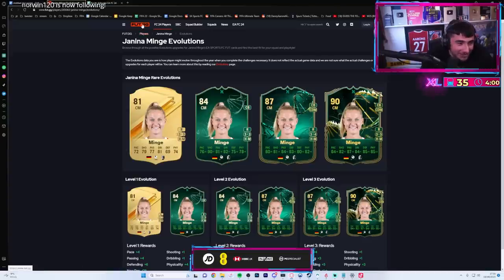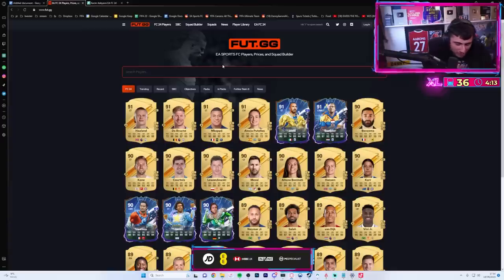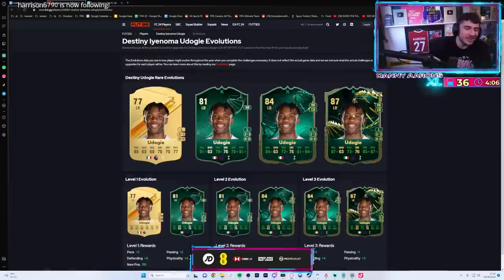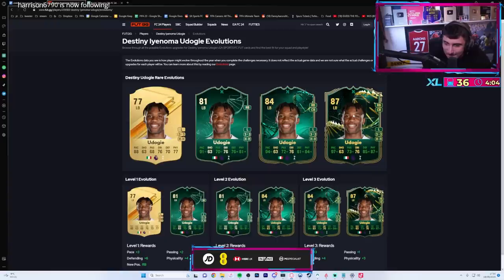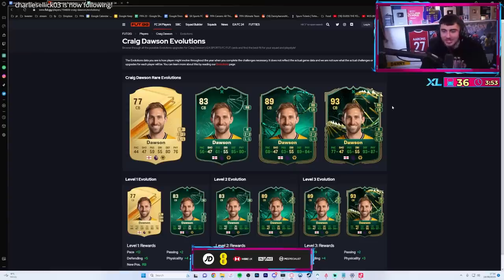I'm sure Minge in German doesn't mean what it means in English - it probably means like a good luck charm or something. Udogi - what a shout mate, what a legend! What an absolutely insane baller this man was - up for a Team of the Season vote you know.